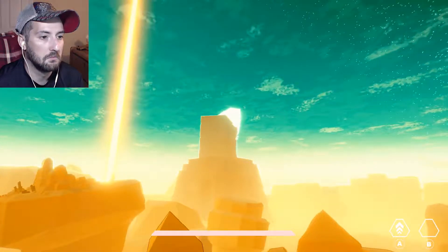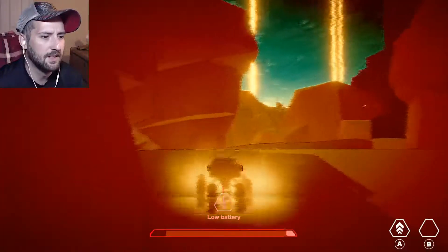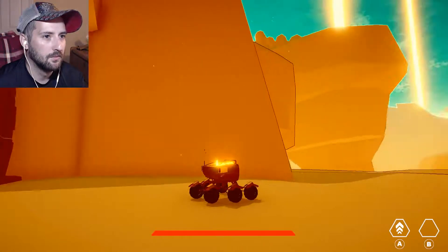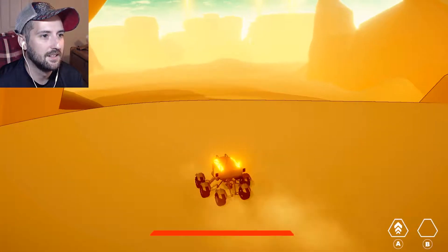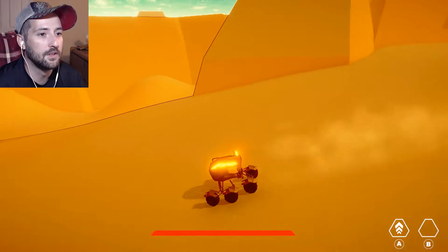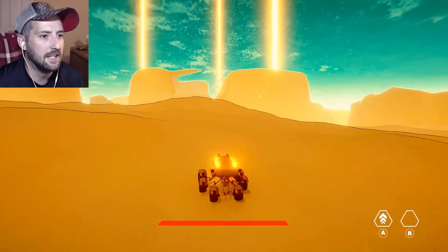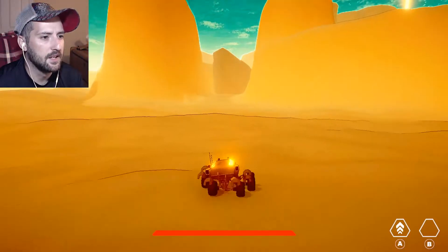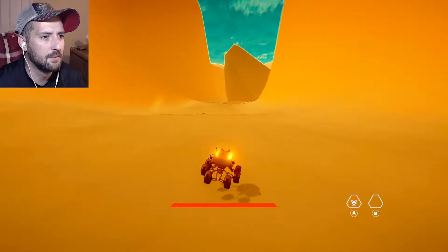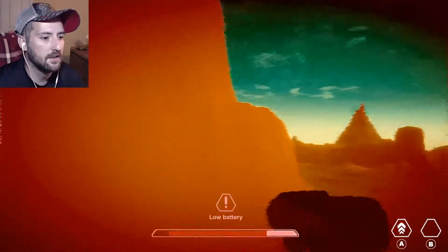There's a lot of light over there, and some strange square monument or something. Low battery — what the hell? That's cheap, I just happened to drift off into the shadows after going through the checkpoint. That was a checkpoint — thank goodness, because that was bullshit. It appears to have gotten really open world really fast. It looks like those light beams are sort of waypoints where we need to go. I see something moving on that thing over there — we'll go check it out.